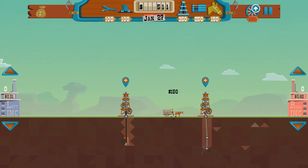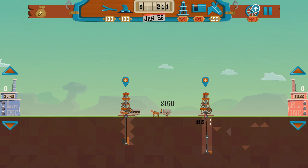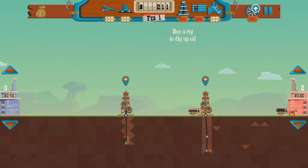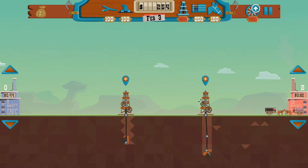We're getting oil, but we need a transport, so we'll grab ourselves a horse and buggy — we'll grab two, why not. We can sell to either Right Ink or Left Ink. Right Ink is buying for more, so we'll sell to those guys. Now we're pretty low on cash but still want to keep building.